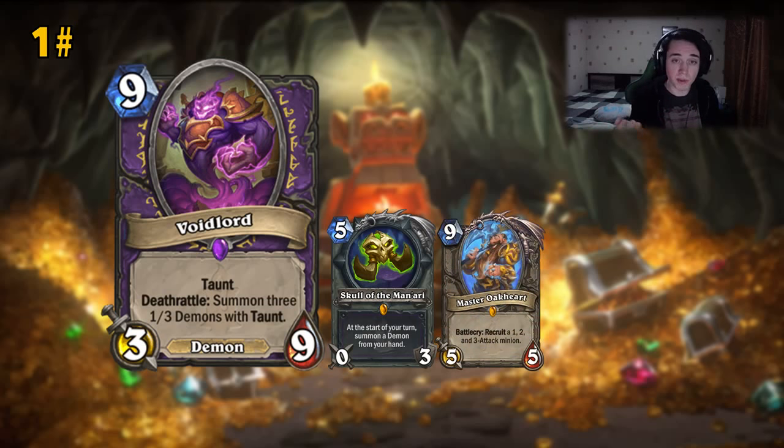And Master Oakheart, which we mentioned before in this review, can Recruit this from the deck and just pull it off so you won't have to play it yourself. You can pull some of the cards, make a better swing, and even cycle some cards out of your deck faster.